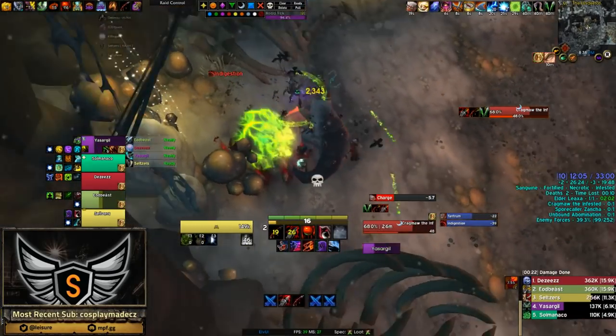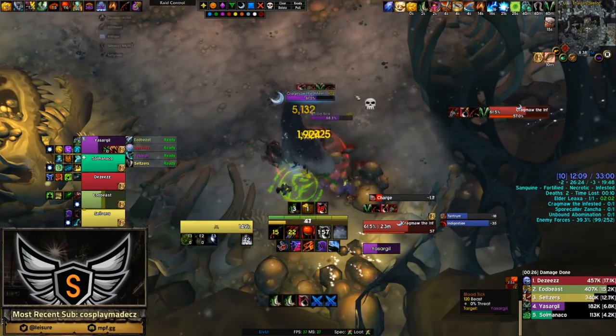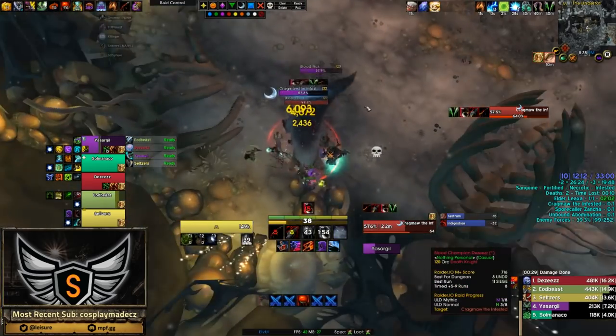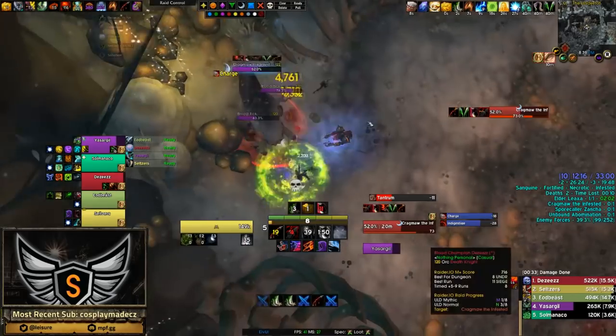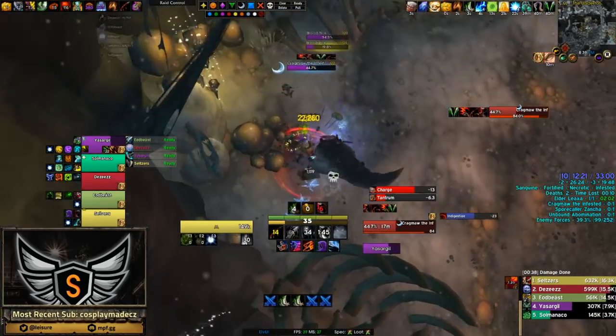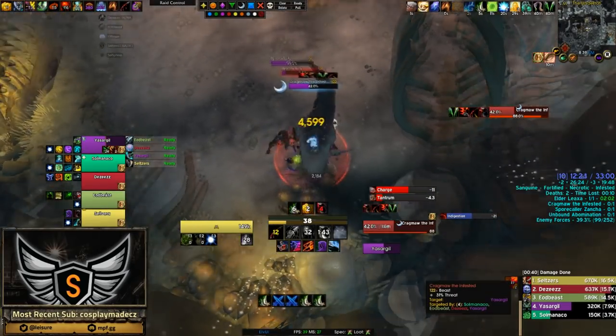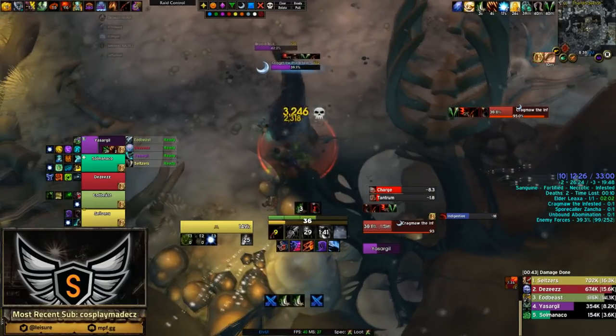Necrotic actually works pretty well with Sanguine because you're already wanting to kite the adds out from the pools. The tank can go in, take aggro, then get out and kite the mobs — the tank isn't getting stacks, the enemies aren't standing in the Sanguine, and everyone's having a good time. Frost Mages are always good on a Necrotic week because of the slow, making it quite easy for the tank to get away, so getting a Frost Mage in your group would be great.